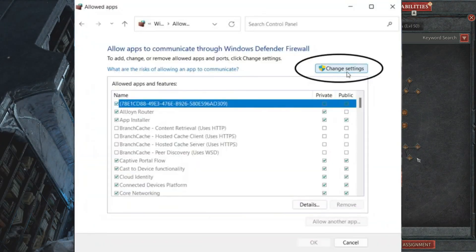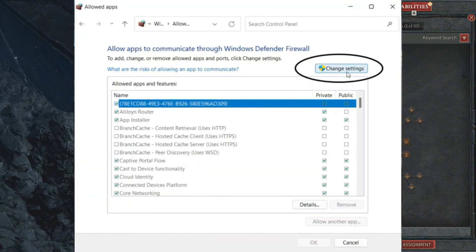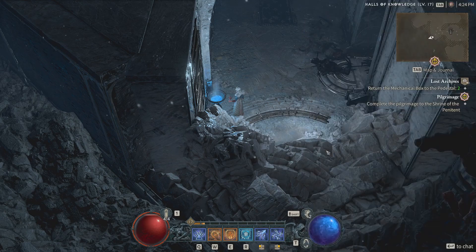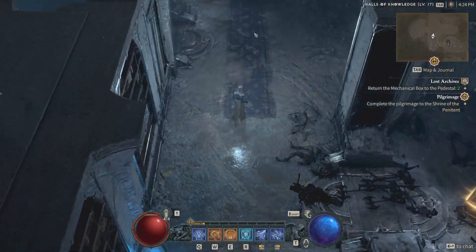You will need to find Diablo 4 here. Click on Change Settings, then Add Another App, and then add the game to the exception list. This is likely to deal with any problems that the game and launcher are facing with Windows Firewall.